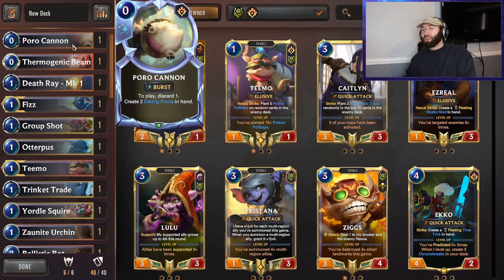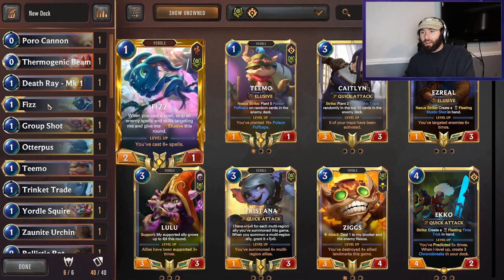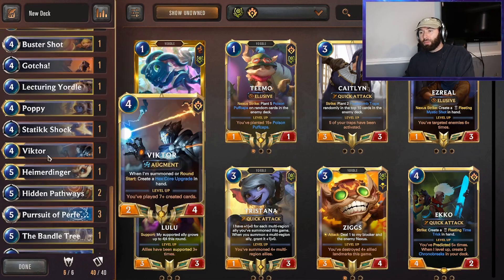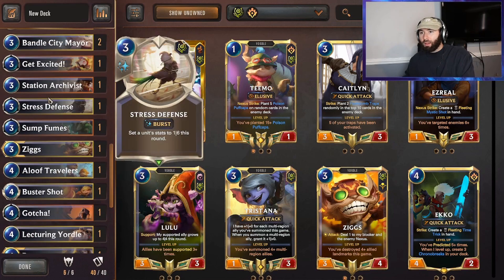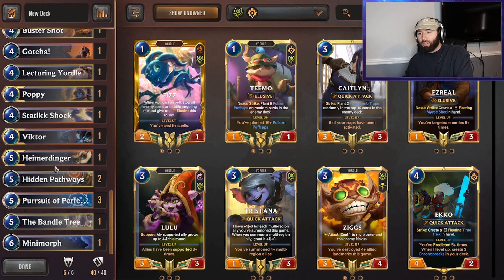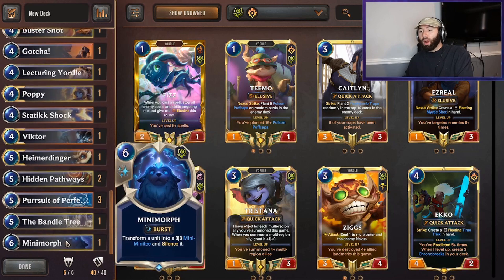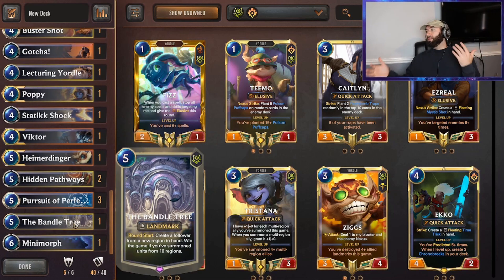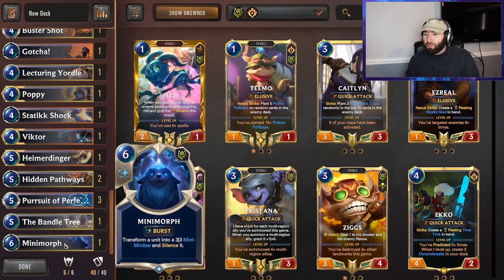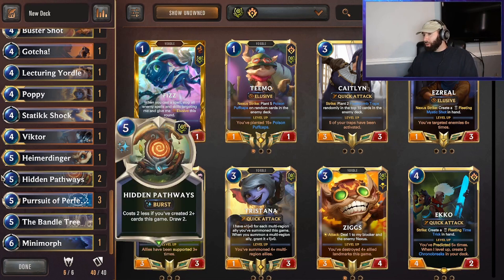We're running Poro Cannon and all the creation stuff, plus some removal. Poro Cannon and Death Ray create a bunch of cards. We have a bunch of our champs, just one of each, because we're running two copies of Mirror. With the multi-region followers getting discounted, it helps you swarm and develop even faster. We have one-of Mini Morph and Bandle Tree. Bandle Tree is kind of an alternate win con, plus there's more card generation - you're just never gonna run out of cards.